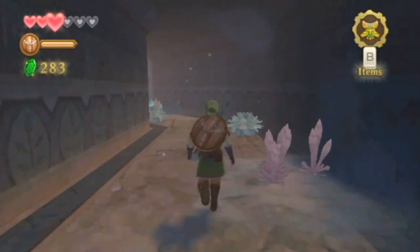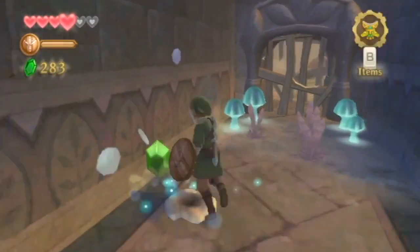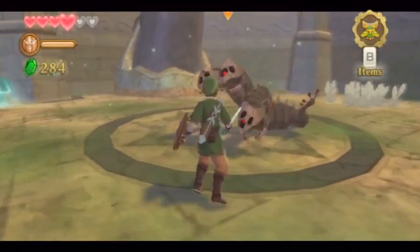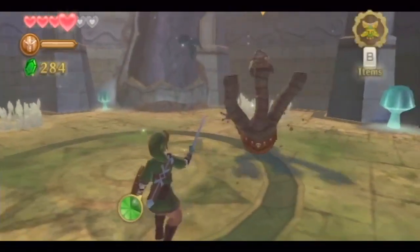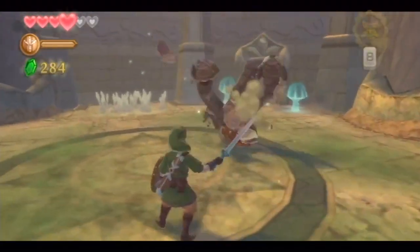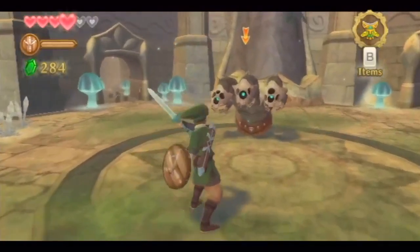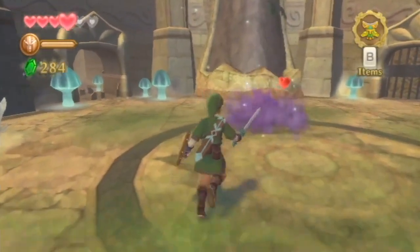We got locked in the temple — that's not good. Something behind this door, what is that? It's aggressive — it's got three heads. I hit two and I think I get the deal with this one: if you hit one or two heads they will respawn; you have to hit them all at once. There we go! That was really easy, not even that difficult.